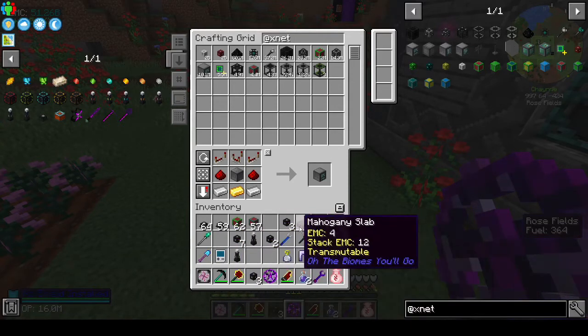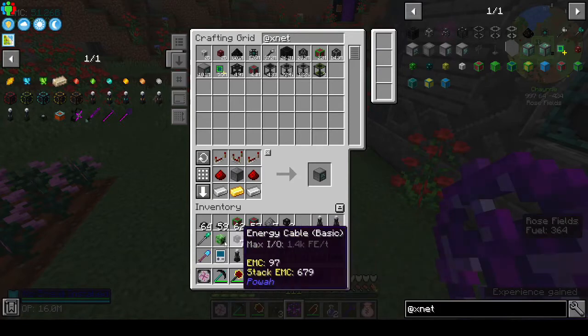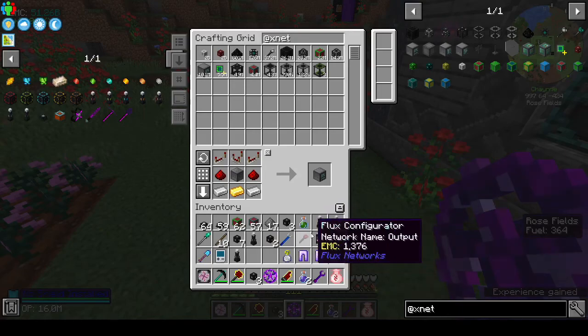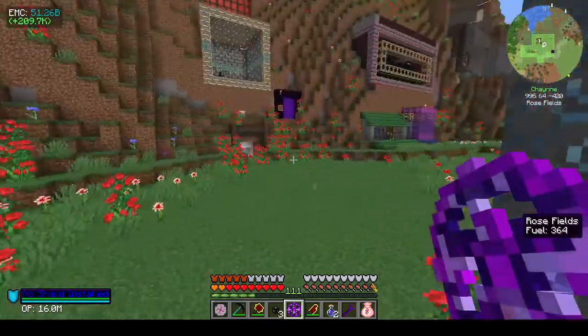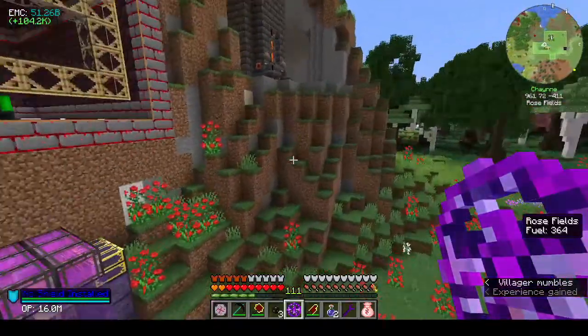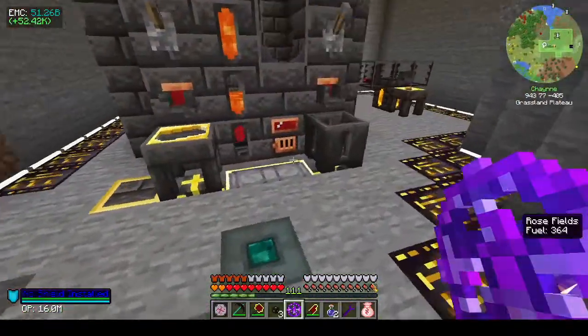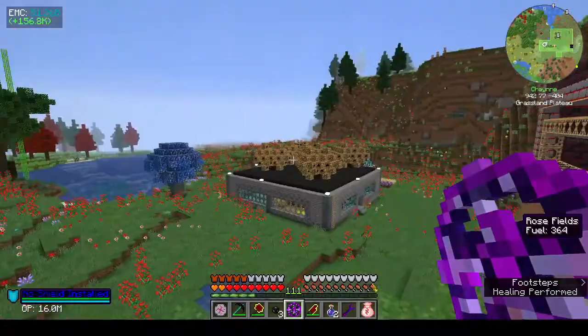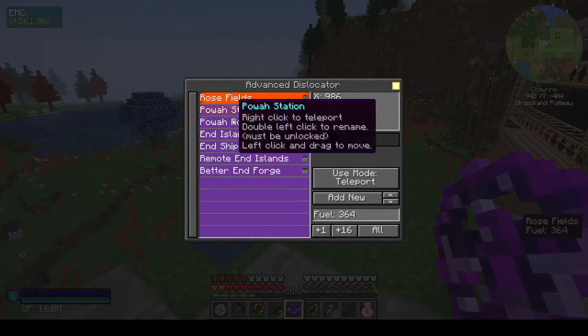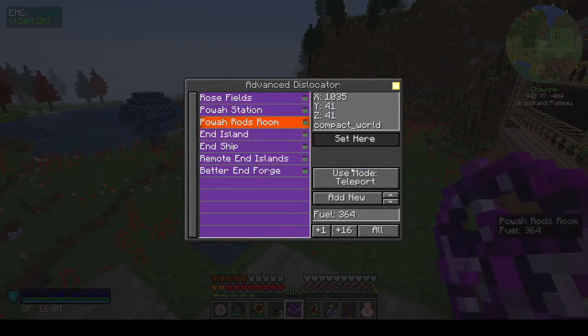I am challenging myself today to clear my inventory and keep it clear. See, I've just pulled in more stuff as I'm here talking to you. I don't know what the distance is but anytime I go anywhere near here I just pull stuff. Right, let's go to the power rods room.